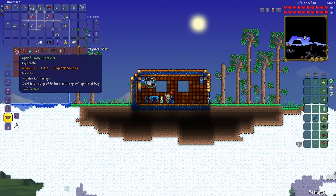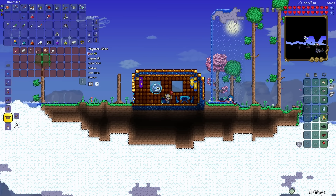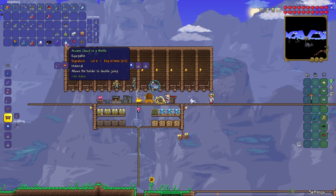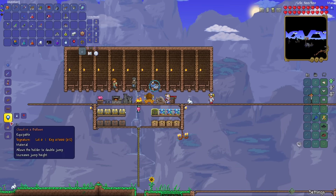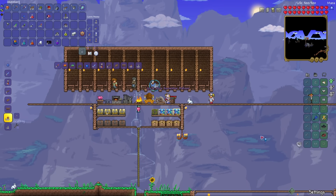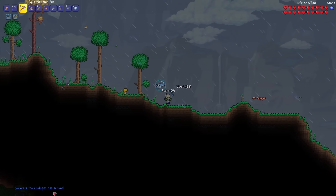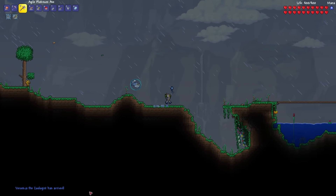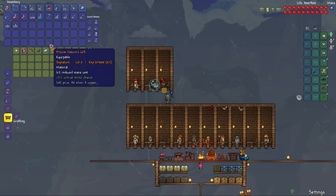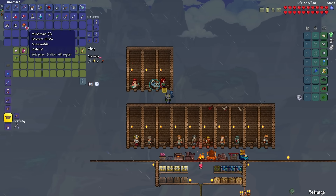I got the shiny red balloon, second one a lucky horseshoe, and for the very last one, the star fury. Now with these three accessories, I can make the cloud in a balloon and then into the blue horseshoe balloon. And there she is! Oh my god, that took forever. I can now buy the leather whip. There we go — got my first weapon!